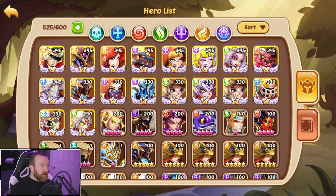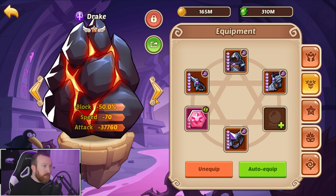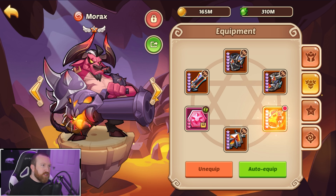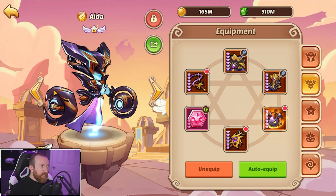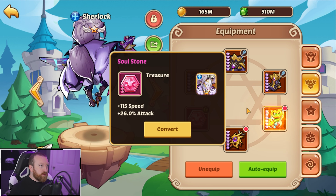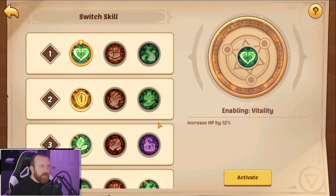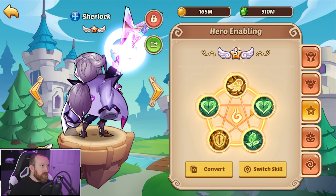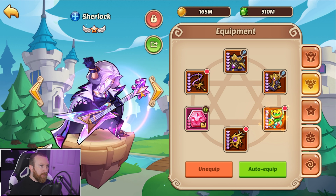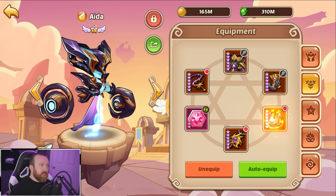I do want to grab all these pay-to-win artifacts. I don't know if there are too many we have to worry about. You look like you're kind of set up good already. Let's get our Sherlock because we're definitely going to run a Sherlock here. I think we're going to run a 1-1-1-2 setup on him. Split gear, basic Ruie Scepter is going to be the best we can do.